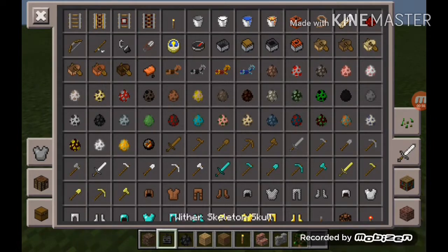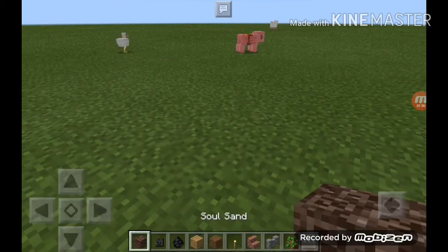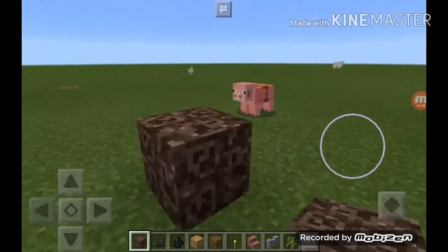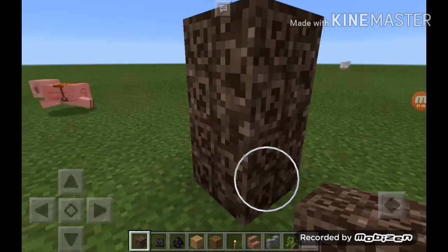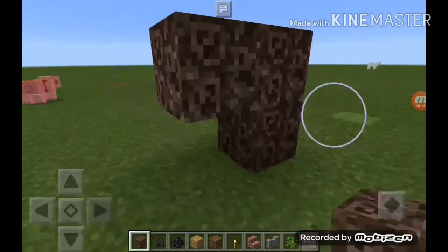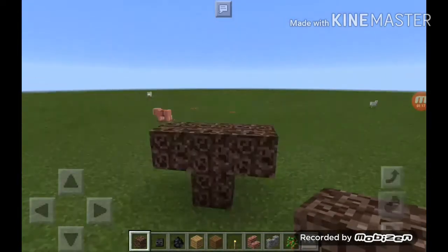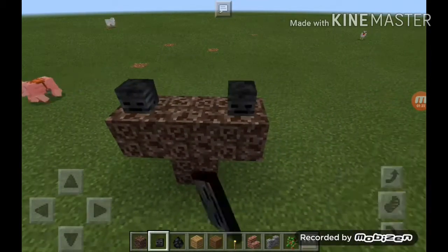Now we have to build the spawner for the Wither. Place this block and extend it by two. Then from this block, place one on the left and one on the right. Then place the wither skeleton skull: one, two, and three.